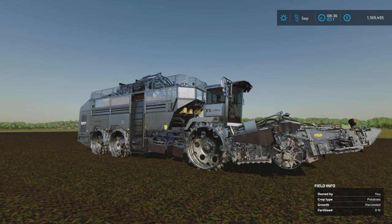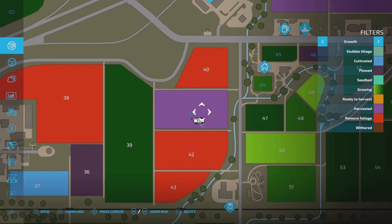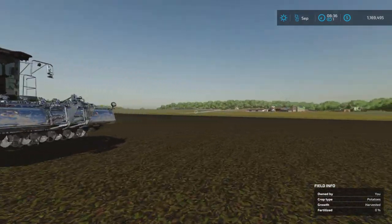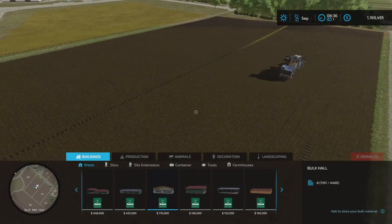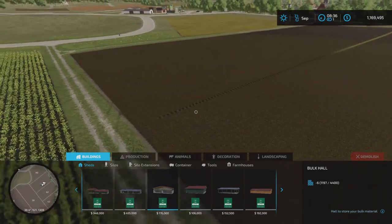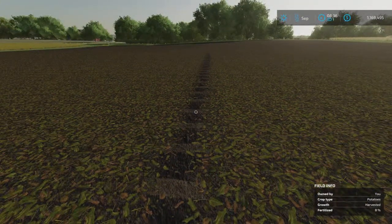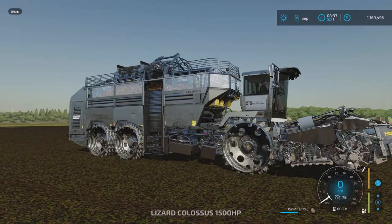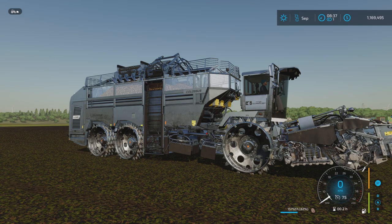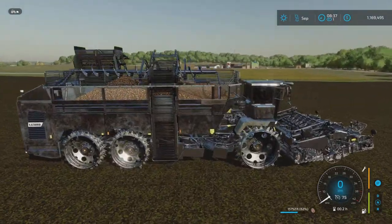So there we go, a few minutes later - that went quick. Everything is harvested. There is a strange line in the middle of the field, but trust me, there are no potatoes in it - just something glitching on the map. So everything is harvested without any beehives. What did we get? We got 157,527 liters. That's our baseline. So I'm going to quit the game and restart it at the same save point, and we're going to place down some beehives. I've written down the number: 157,527.